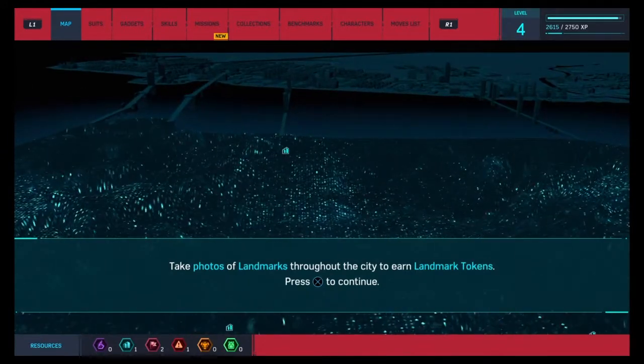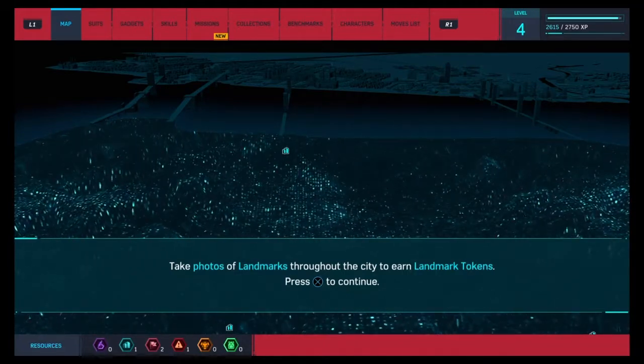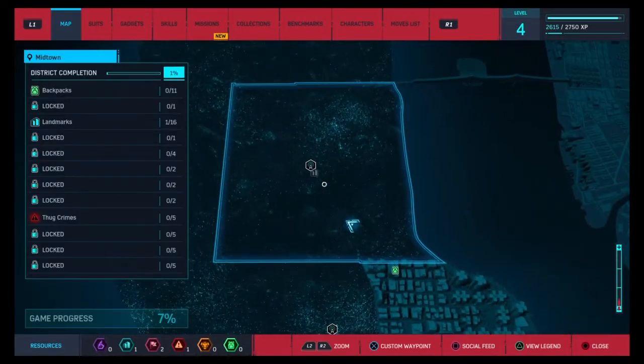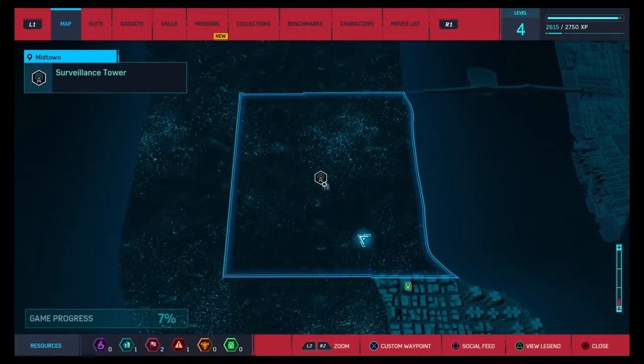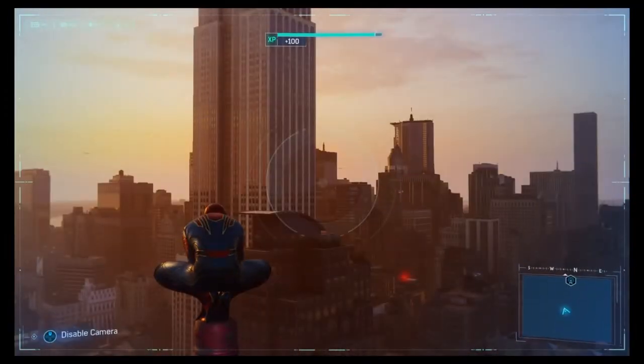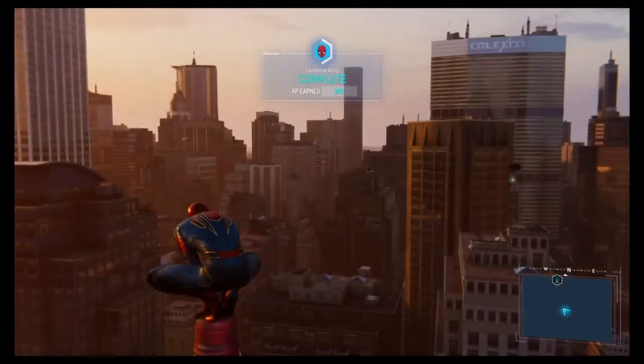Take photos of landmarks to earn landmark tokens — you can actually take more of them. Like more backpack missions! You can actually use the camera mode — are you kidding me, that's so cool!